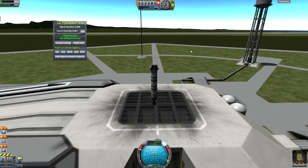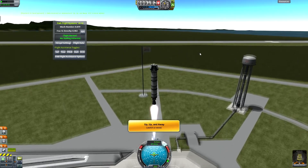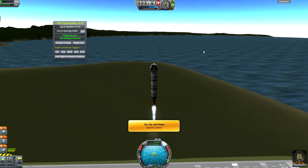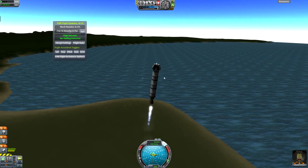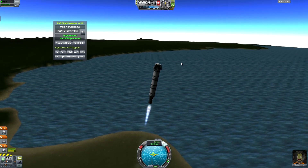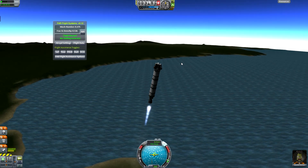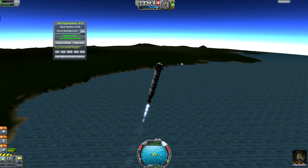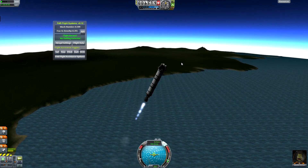Three, two, one — let's go. We've launched. Now I want to throttle down a bit and start turning over. This is what's called a gravity turn. This gravity turn helps because it starts us going in the direction of orbit. Being in orbit is not what most people think — going straight up and ooh you're in orbit. No. In orbit actually is when you are moving fast enough horizontally relative to the planet that you are constantly falling, but constantly missing the planet.